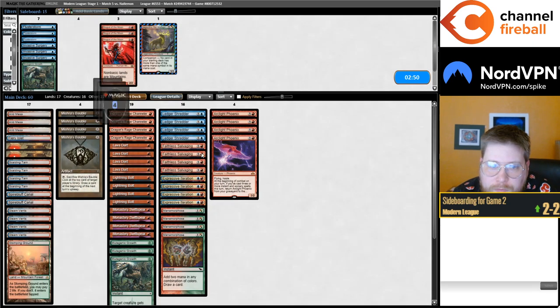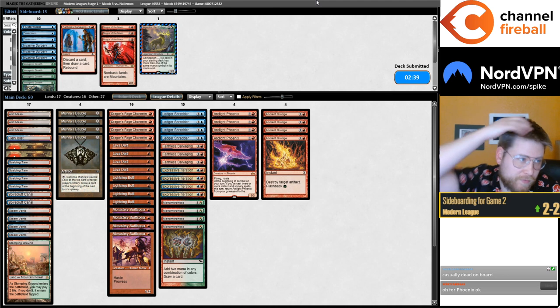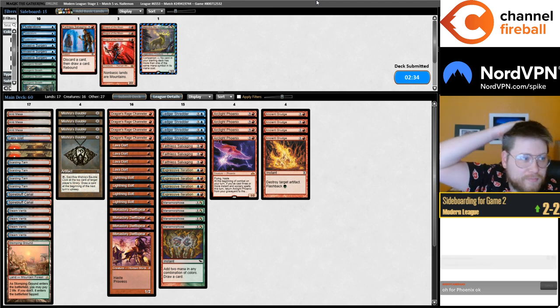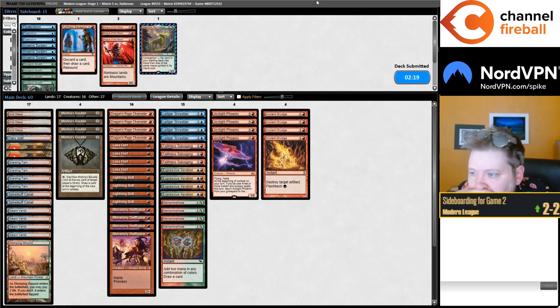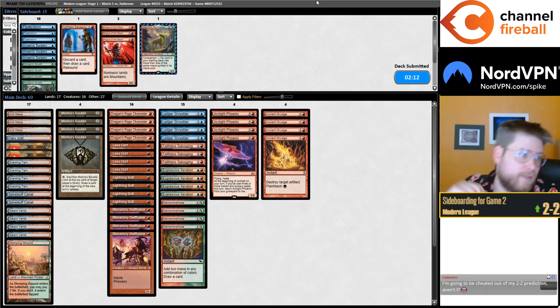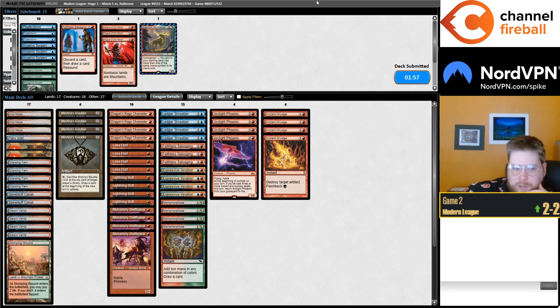Four Grudges, minus three Growths, minus one Salvaging. Yeah, I think everybody forgot the Phoenix because it got discarded like turn two. After today I'm feeling pretty happy about wanting to register Esper Cookbook for Dreamhack. Maybe tomorrow I need to go to Micro Center and try to get equipment to film with. I need to Channel Fireball video tonight.